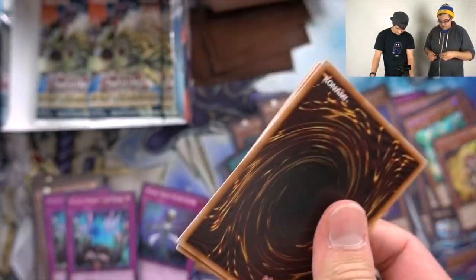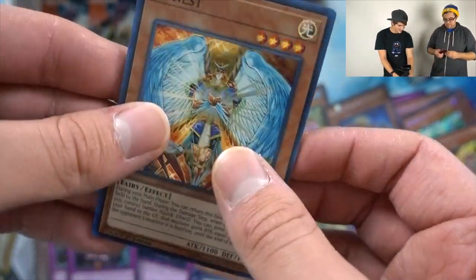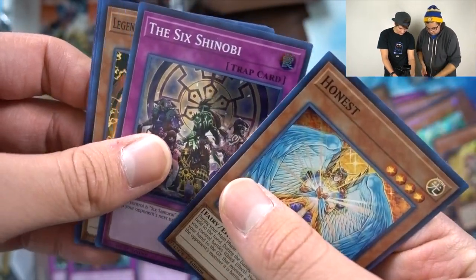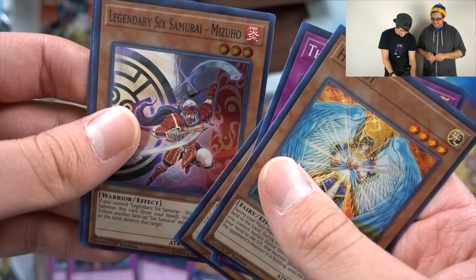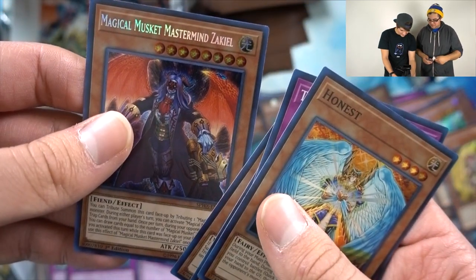Six Samurai are not going to be competitive but they'll be fun to play. Another Honest — that makes three that I pulled. The Sixth Shinobi, Legendary Sixth Samurai Kageki, Legendary Sixth Samurai Mizuhu. Magical Musket Mastermind Zakeil — kind of looks like a double angel.